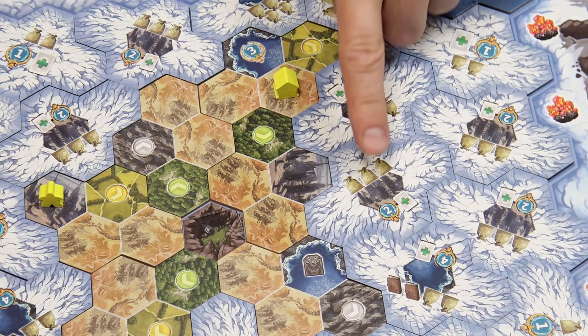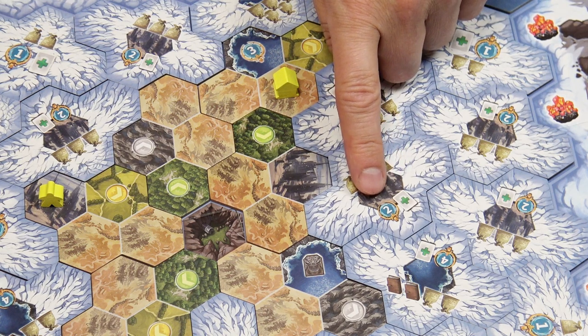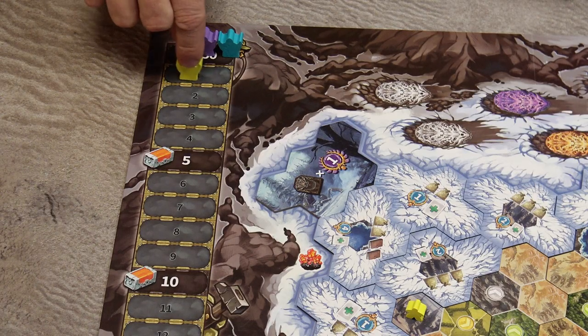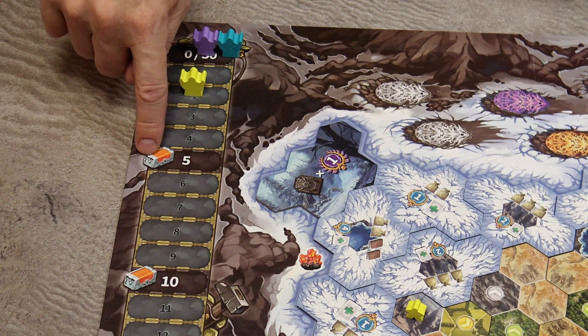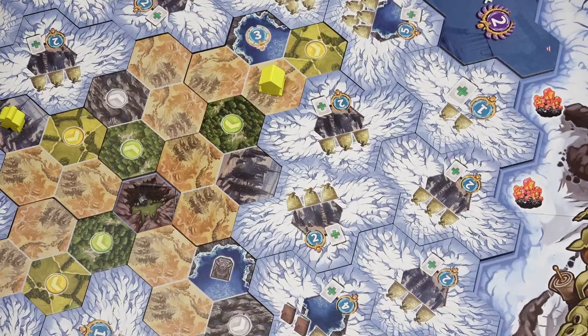After paying, you immediately gain the benefits of the exploration. Here you would gain two points plus one new citizen card. When you gain points, move your pawn on the points track, and anytime you reach or pass a space with a bonus, take that bonus immediately — here you would gain one crate.